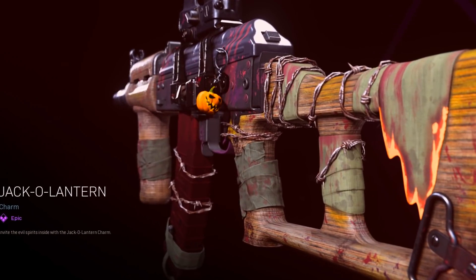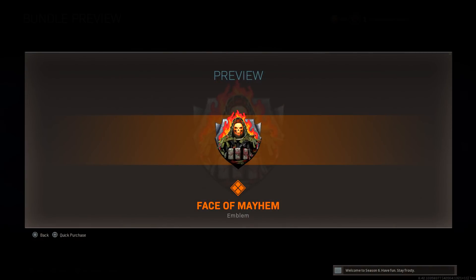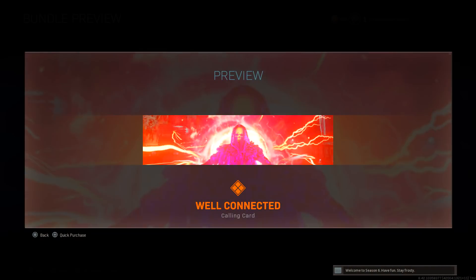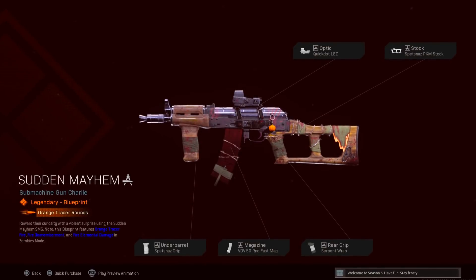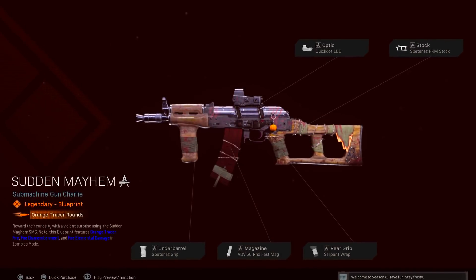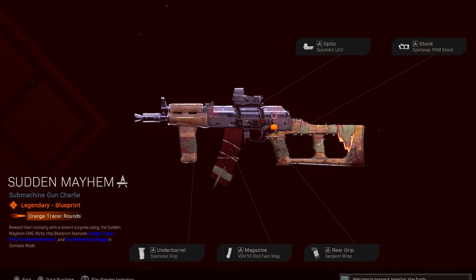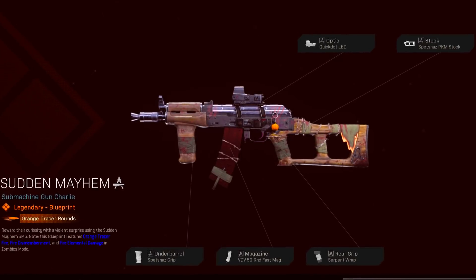We have the Jack-o'-Lantern as a charm, the Face of Mayhem emblem, and the Well Connected calling card. The guns come with orange tracers and fire dismemberment. For the three weapons included: the Sudden Mayhem for the AK-74U with the Quick LED, the Spetsnaz PKM stock, the Serpent Wrap, the 50 round speed mag, and the Spetsnaz grip. These have orange tracers and fire dismemberment.